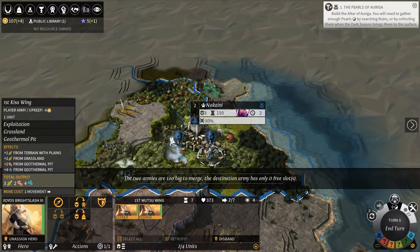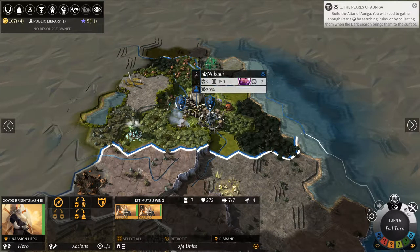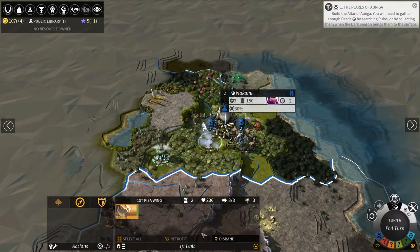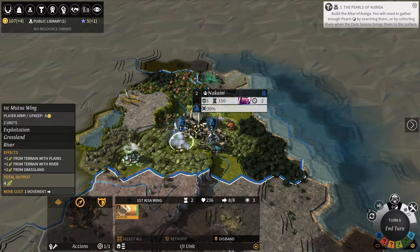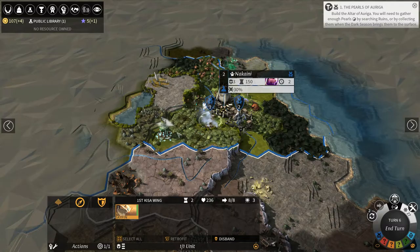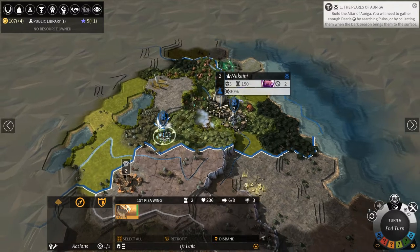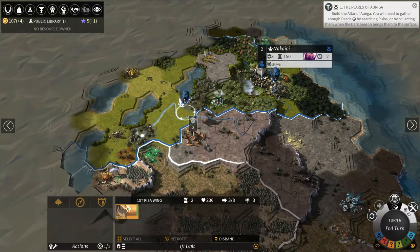Two out of four units, and this is one out of one. Why aren't you able to just merge? Really really strange - I don't know how this works, honestly. So I will need to find resource nodes. I guess we can just use it as an exploration unit.